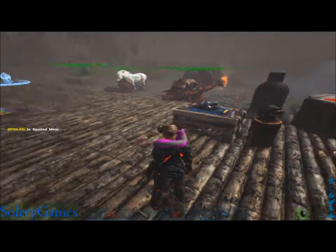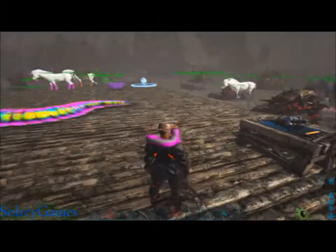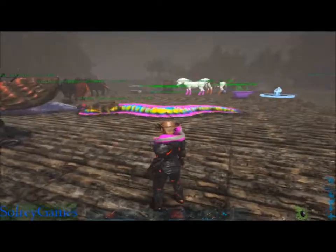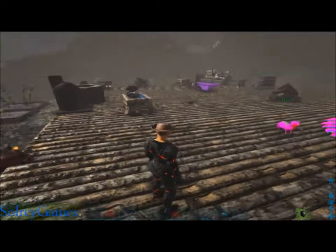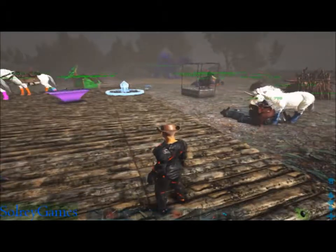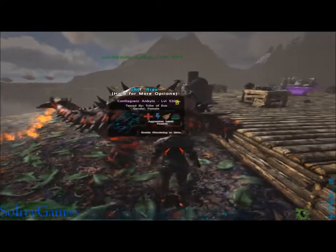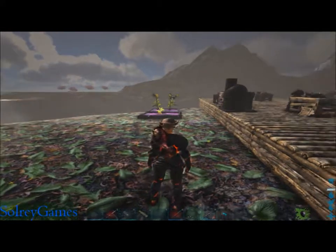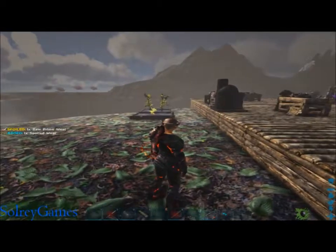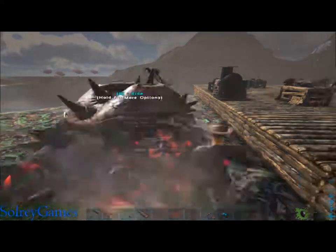I get sidetracked a lot - it wouldn't be one of my videos if I'm not being waylaid every 12 seconds. That's why I like the Upgrade Station to complement any overhaul mod, not just Pugnacia. The next mod is the pickup mod - it lets you pick up any dino on your shoulder.